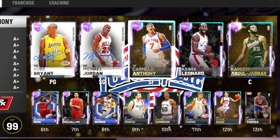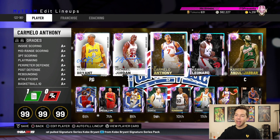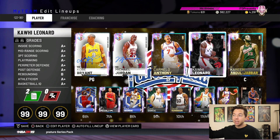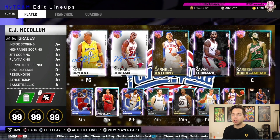That is a beautiful team full of Galaxy Opals. It would be a real shame if I had a quick sell. So what we're going to be doing today is a little bit of a challenge. All 12 of these Galaxy Opals can all be quick sold or put in the auction house, which is why guys like Giannis aren't in this lineup — because you can't actually quick sell them.